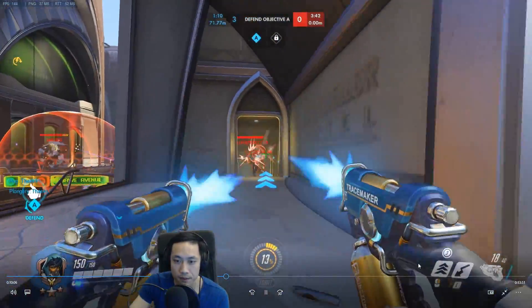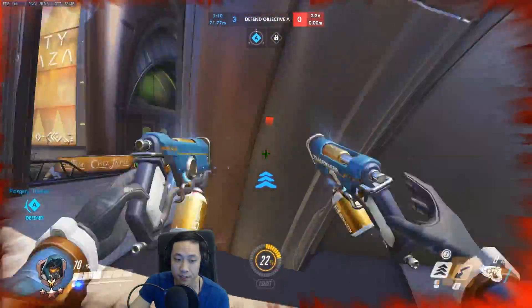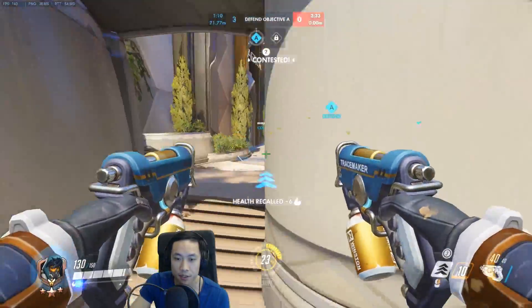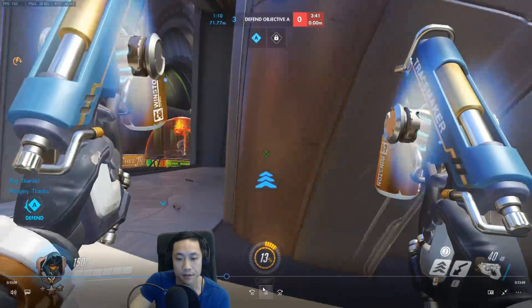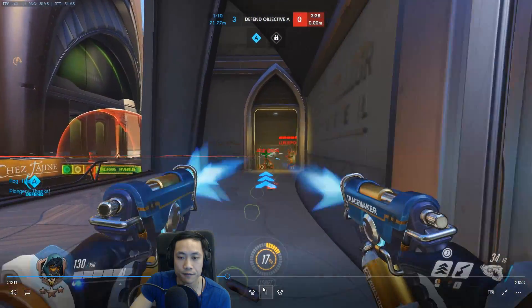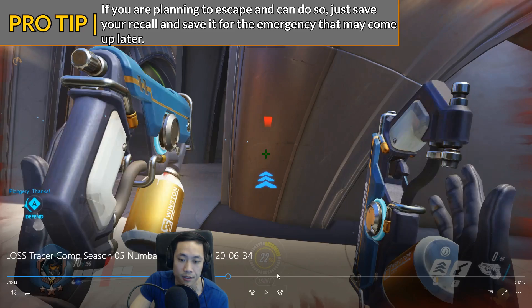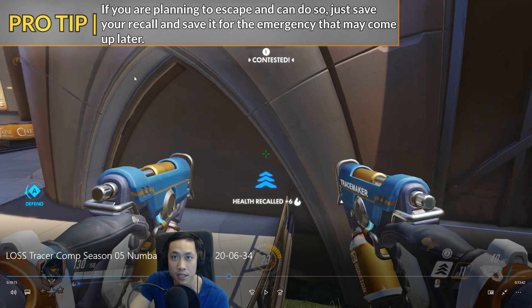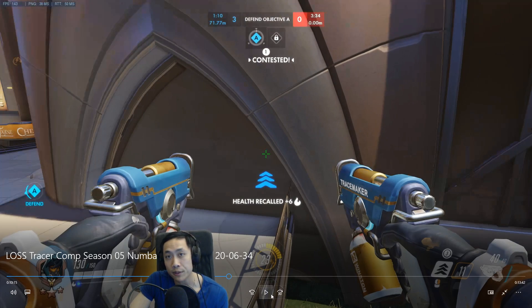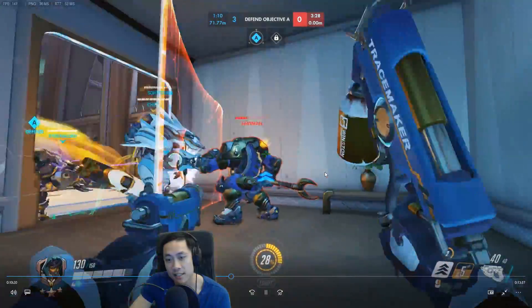We got a Genji and Lucio up here — a very, very dangerous duel for you to be going against; they can kill you pretty quickly if they dive on you right now. Using your recall a little bit early as well. If you're going to retreat, just don't use your recall — just blink off the ledge, go for the health pack. Because what happens if you use your recall and then they just dash on you? If the Lucio comes onto you and the Genji dashes on you, you're at 130 life with no recall. I would rather just go for the health pack first and use your recall second, as a last resort.